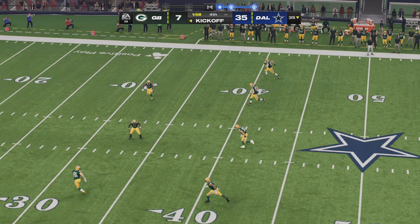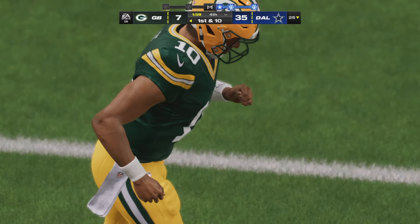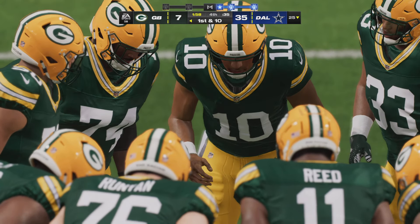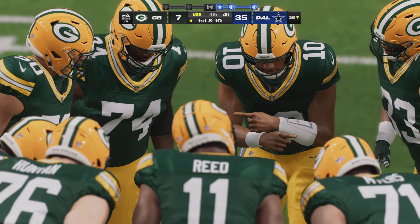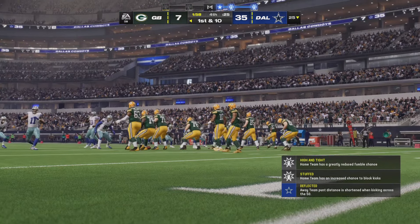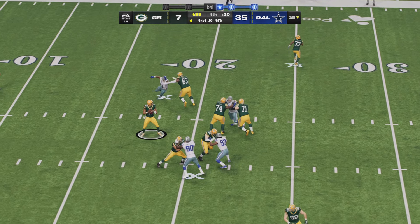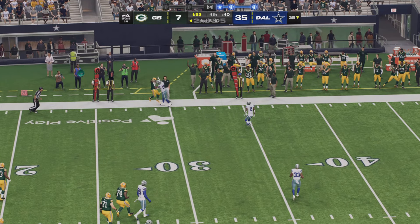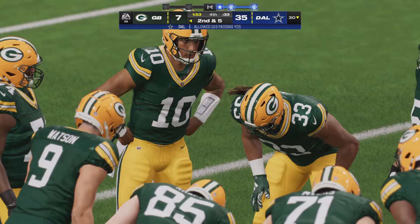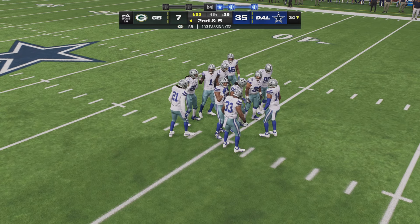After the touchdown, Aubrey now to kick this one away. Nixon elects not to return it, and this comes out to the 25. Green Bay's offense ready to go again. Where we stand right now in the fourth quarter — this one pretty much out of reach. They're going to be disappointed about several things, but the self-inflicted wounds and turnovers are going to be something they discuss heavily in the film session in the coming days. You're absolutely right — they're going to have to sit in that film room and watch every error they made and figure out how not to do it in the future. Mentally, a lot of the guys are already thinking about how to put this behind them and get better for the next time out.